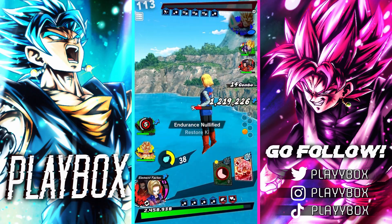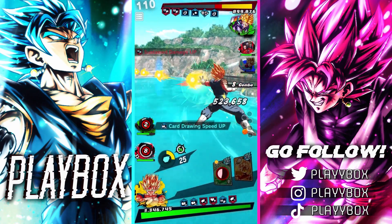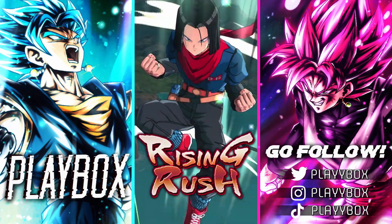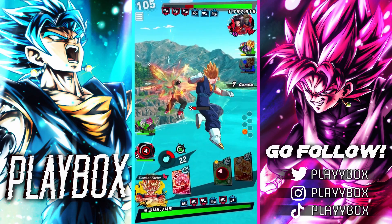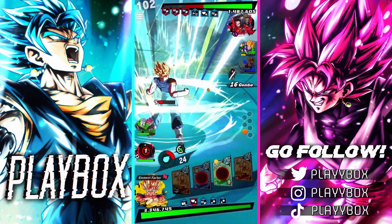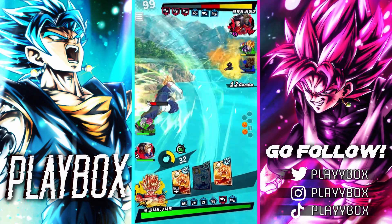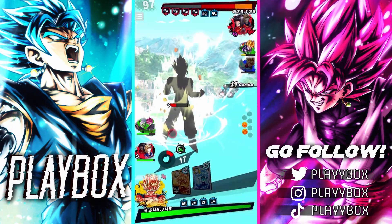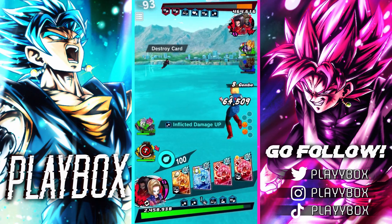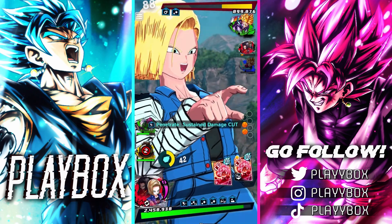We'll go into Vegito here. Hope he goes for tackle — oh, he doesn't. We'll bait out the Vanish. Okay, perfect. Can we get this green card, which is taking forever? I dropped it. I definitely dropped that. Come on, tackle. Oh, that was a nice single tap. Well played.